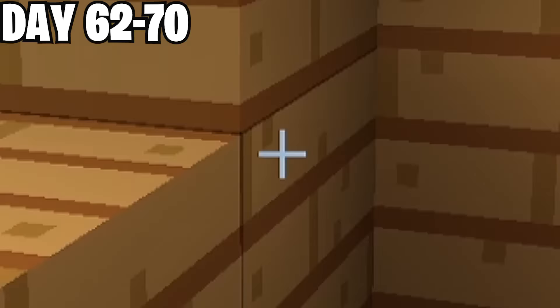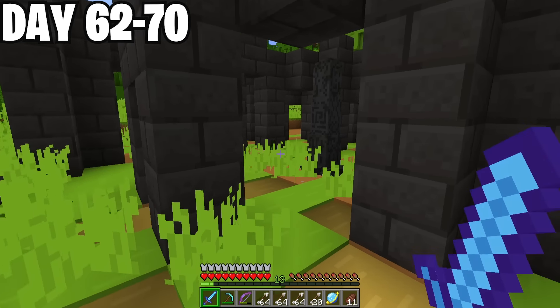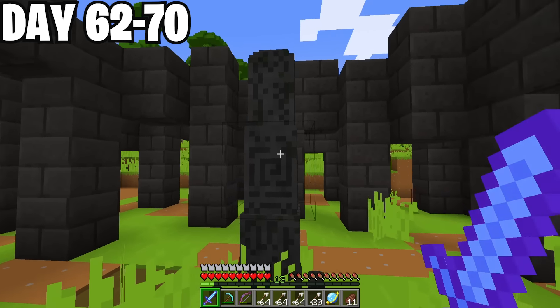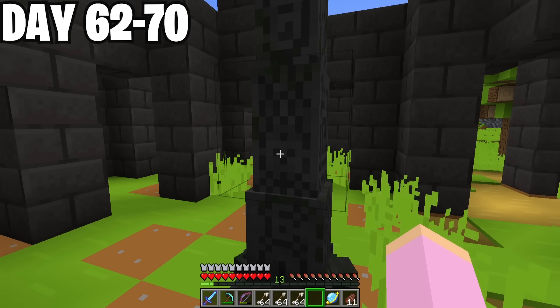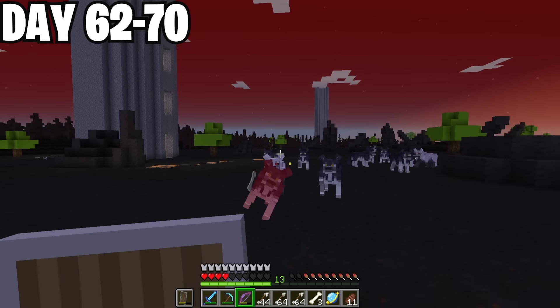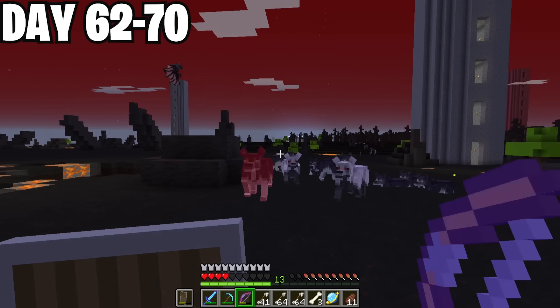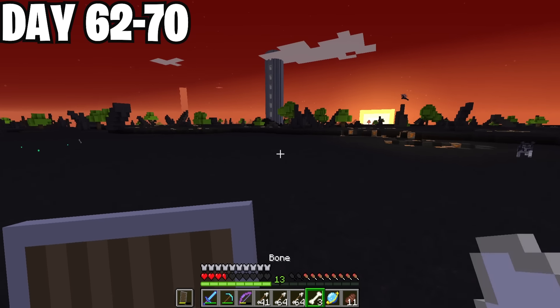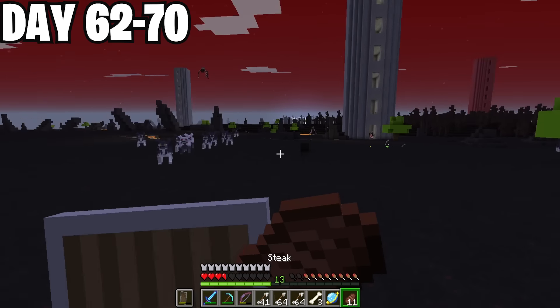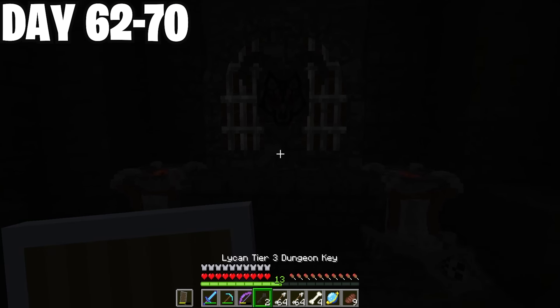The Darklands! Today is D-Day — Darklands Day — and I'm very nervous to say the least. This place is going to be my biggest challenge yet. Here goes nothing! It's been a long time since I've been in here. Pretty much straight away, I got attacked by a pack of wolves. Depending on what level the wolf is, it drops a tier 1 to 3 dragon key, but I'm going for the tier 3 key so I can get my lichen egg. Then I found this dungeon door.